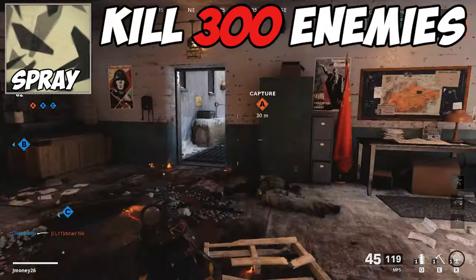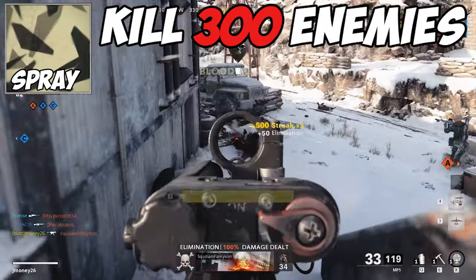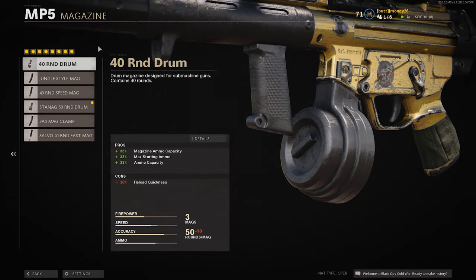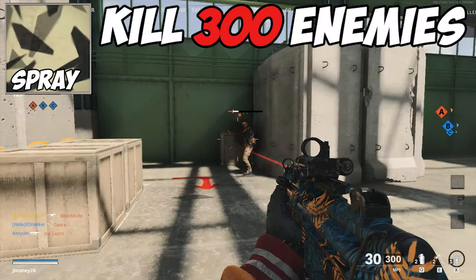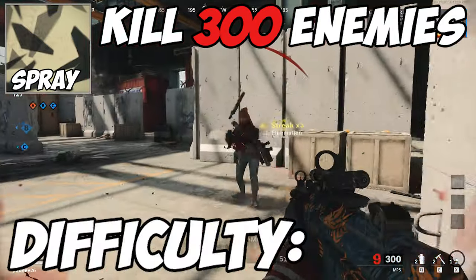Now let's get into the camos. For the spray camo, you'll need to get 300 eliminations in multiplayer. This is a very passive camo and you're bound to unlock it just by using the gun. I recommend throwing on some larger mags, like the 40-round drum, and some fast ADS attachments like speed wraps. Maybe even add a steady aim laser to increase hipfire accuracy and your overall killing efficiency with this weapon. Difficulty? Easy.